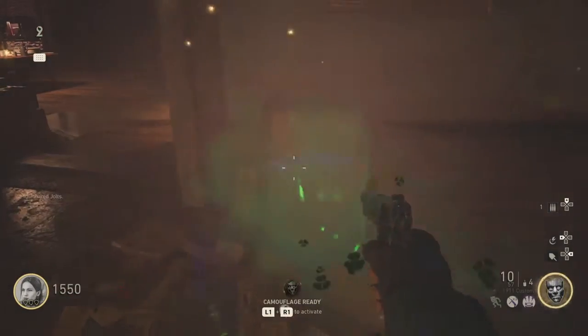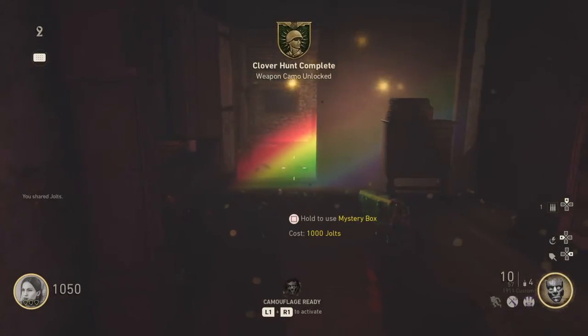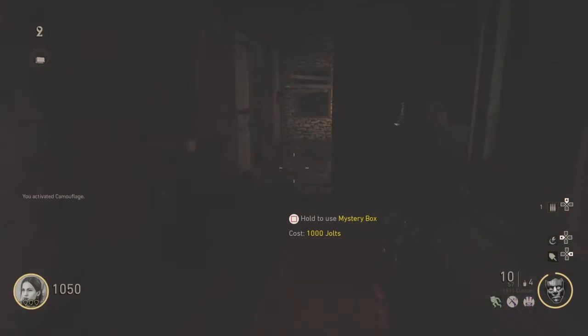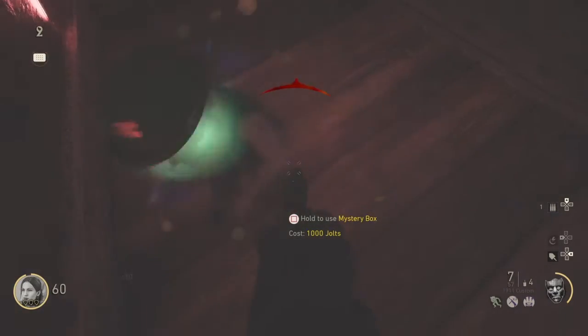Hey guys, I'm making a quick update on a video I posted a couple days ago on my YouTube channel — the Clover Hunt issue, the camels that you weren't getting after completing the Easter egg on both maps. This one, Groesten Haus — I think I'm saying it right, if not I apologize —